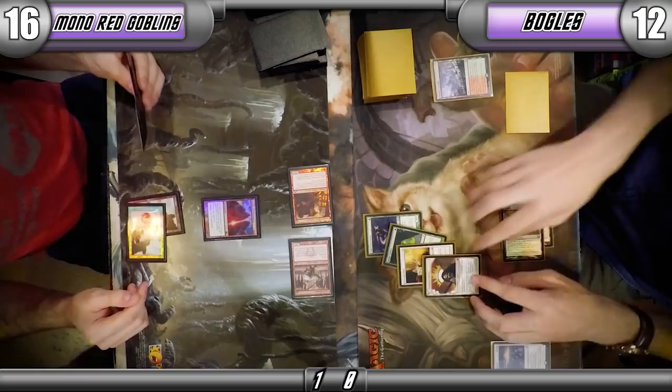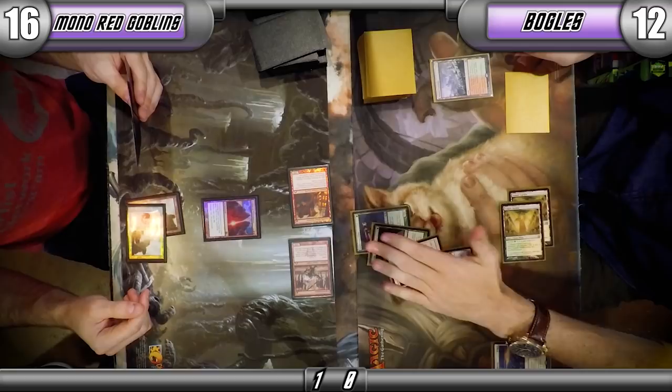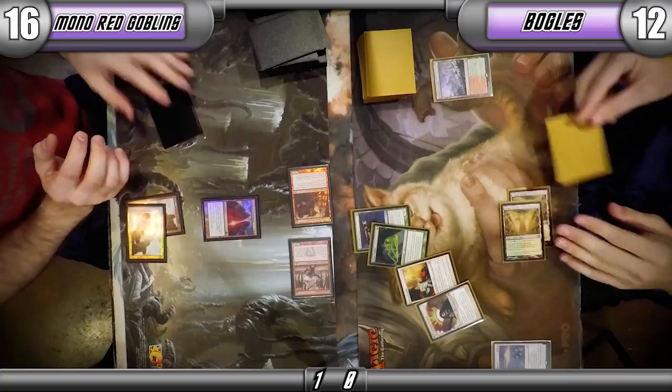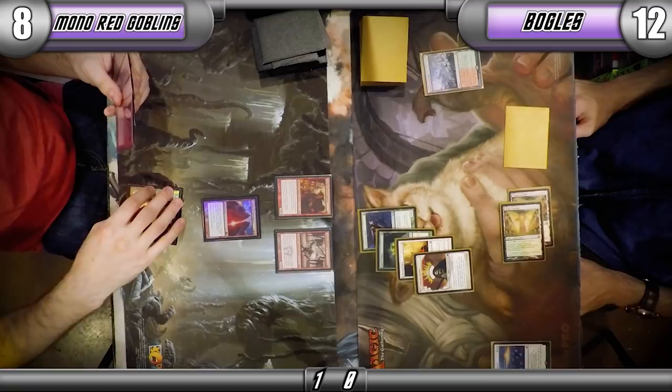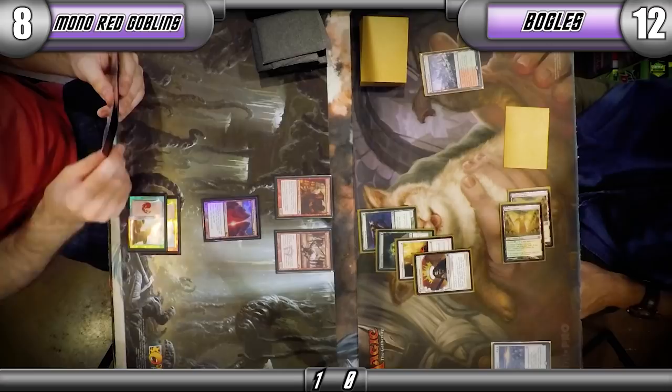If the Boggles player can get vigilance, it really makes the race unfair, and the Boggles player is going to win pretty much. Usually attacking and defending is a give and take — if I choose to attack, I'm open to the crackback — and vigilance removes that factor entirely. It makes it really one-sided. I'm essentially getting twice as much value out of my creature because I can block and attack.